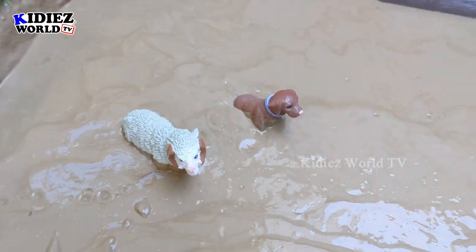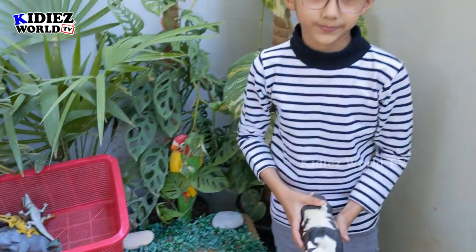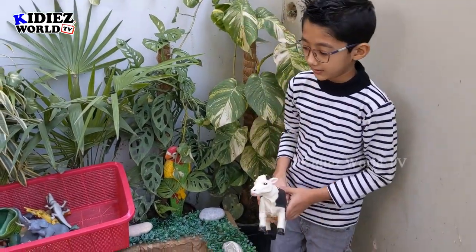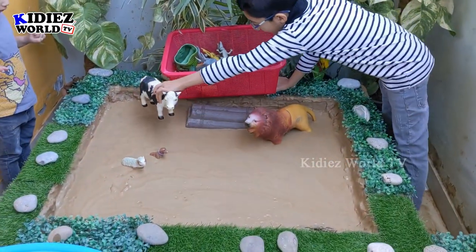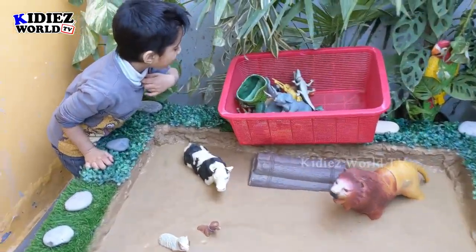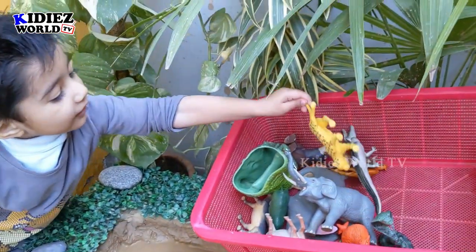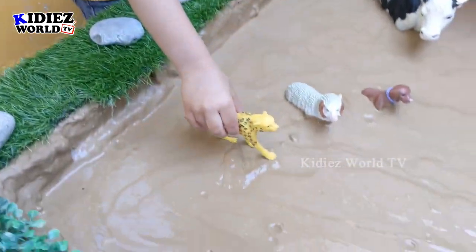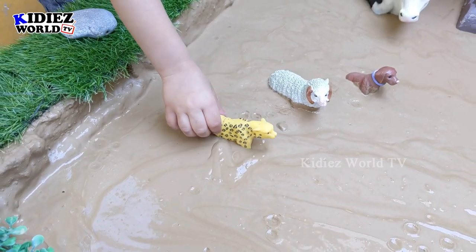And here the sheep. So it's Rayaan's turn now — which animal do you have? Cow! Wow, cow! So you can place anywhere you like. Very good. It's your turn, Zayan. Which animal? This one is a leopard. Very good.